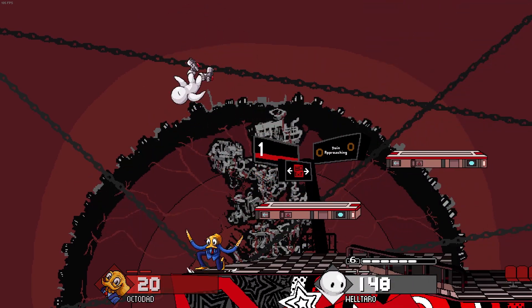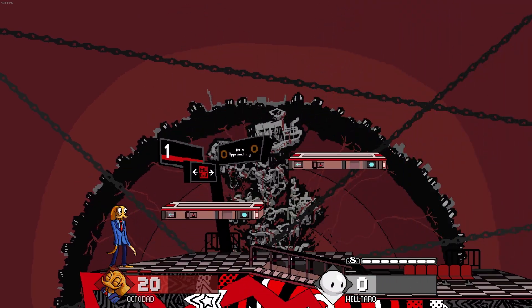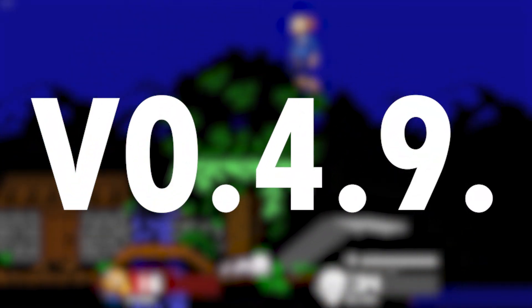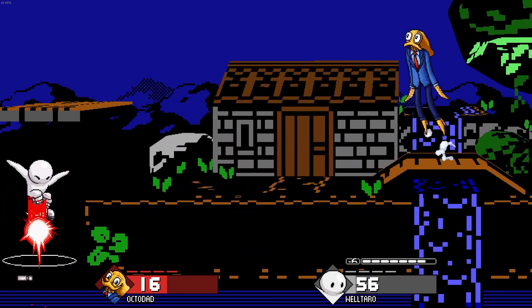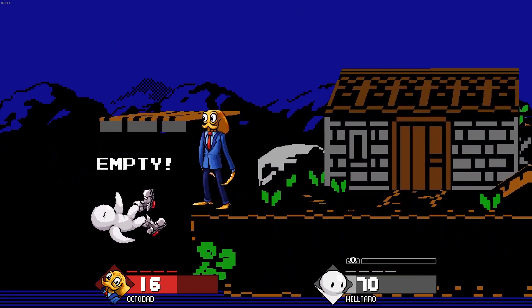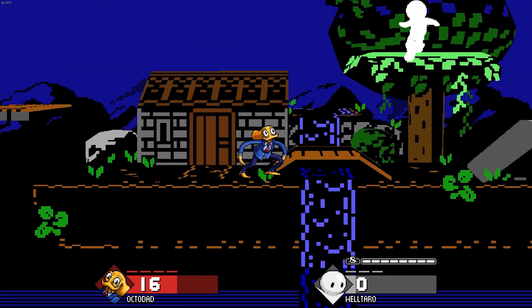This was followed by another hotfix, version 0.4.9, mainly to do with Octodad. Octodad's down special is now disabled after a whiff or grabbing terrain while in air, and they fixed a bug with Octodad's up special which allowed it to grab opponents through terrain.